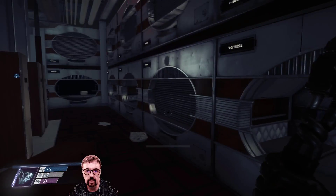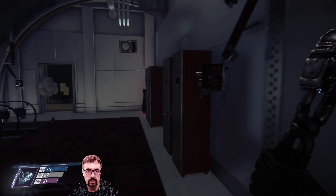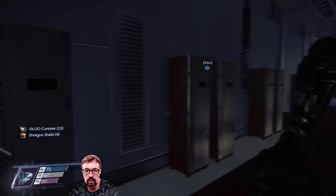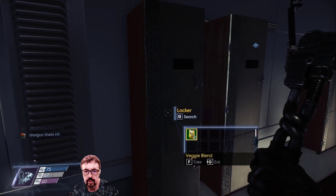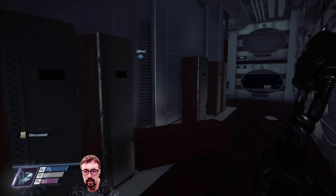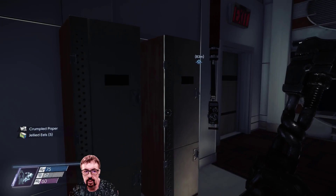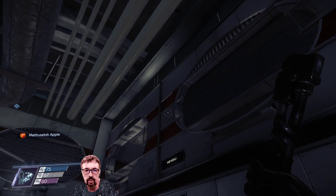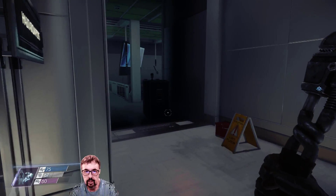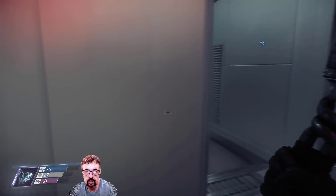Right, what's all this? This is the crew quarters. Looking in these lockers while I'm here. All goodies. Crumpled paper — vital to the progress of this game.